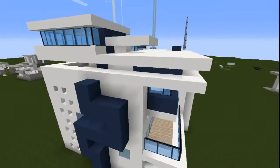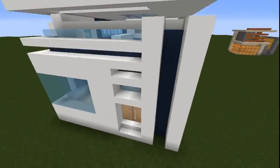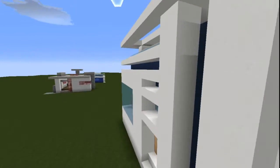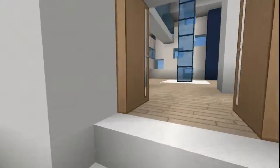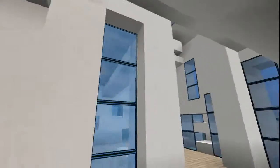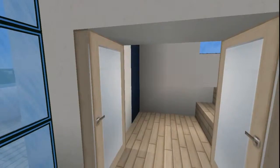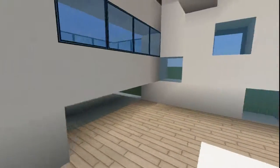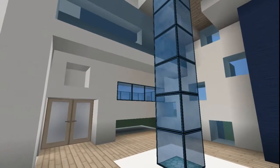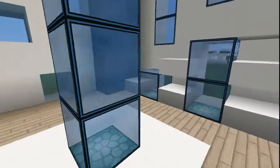I call it a cube because it's really kind of square compared to most other things. A lot of the walls are flat, but they also have a lot of detail in there, which I think is pretty cool. There's a little balcony area. Just looking at this one scene there are like a thousand different elements.